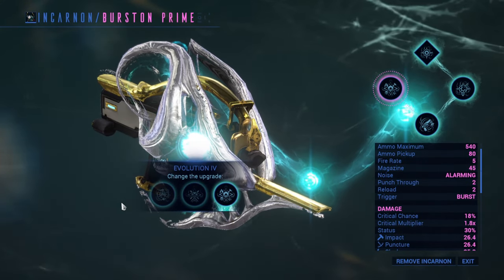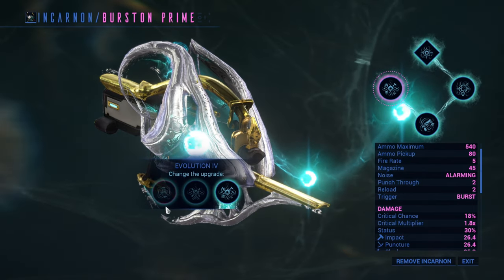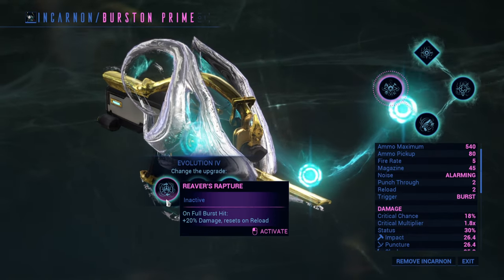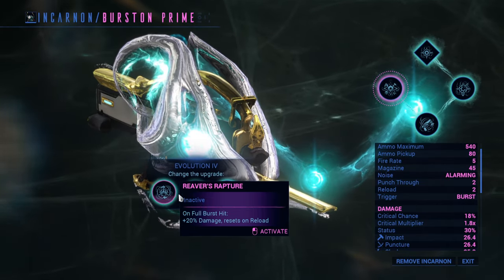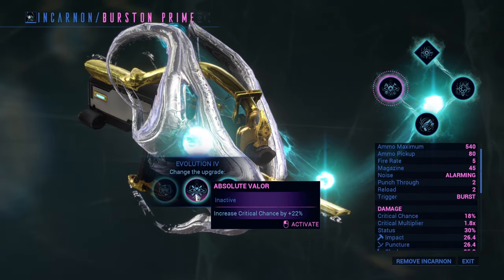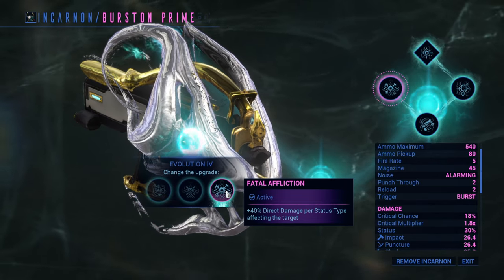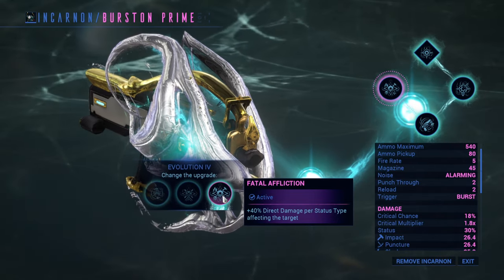Evolution 4 is where the real fun is. It once again comes with three choices: Reverse Rapture, Absolute Valor, and Fatal Affliction. With Reverse Rapture you will deal 20% more damage on a full burst hit to all future targets, which stacks with every burst additively to a maximum of 100% increased damage until you reload the magazine. Absolute Valor increases critical chance by 22%, great for making a hybrid build for Burstan. Fatal Affliction will make Burstan deal an additional 40% damage per status effect your enemy is affected by — this does not include the additional 42 damage from the first evolution, so only the base damage.